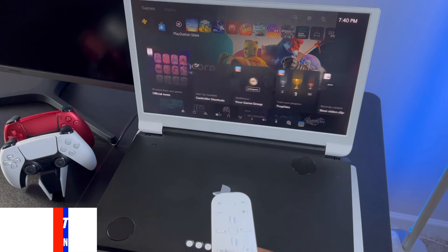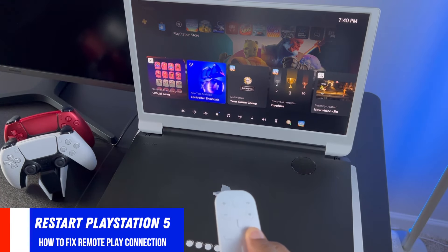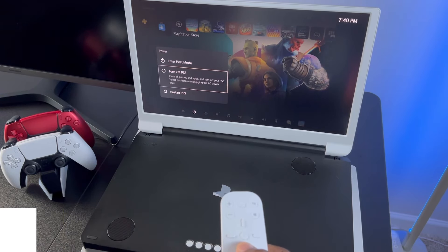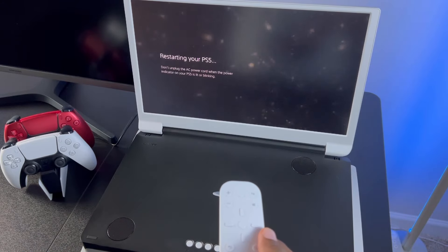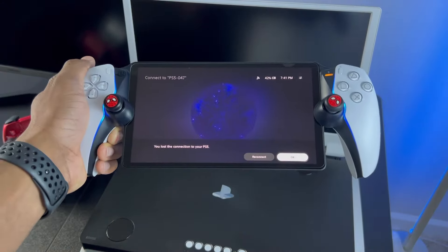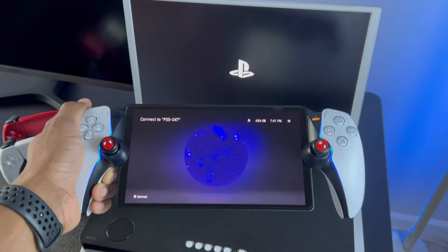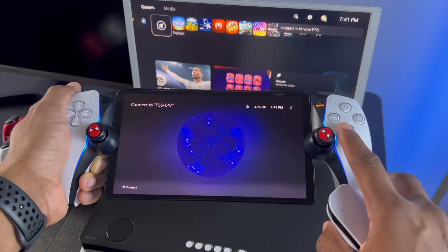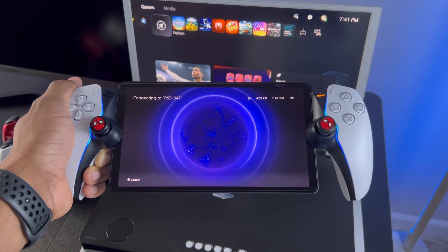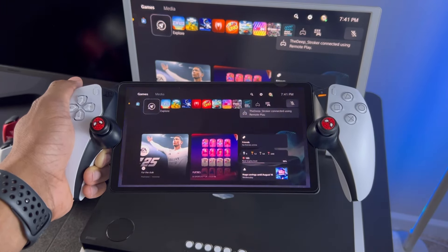Moving along, if you're still having connection issues, I highly recommend that you restart your PS5. Go into the control center, scroll down until you see restart PS5. All we're doing is resetting the Wi-Fi chips inside of the PS5 and freeing up system resources. Once completed, all we have to do is connect the PS Portal, and we can now connect a lot more quickly than before.